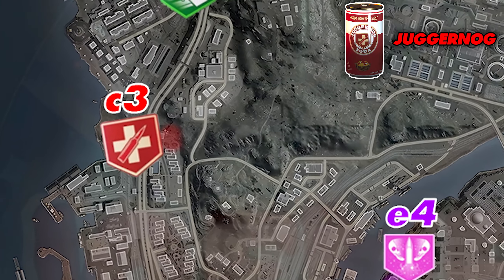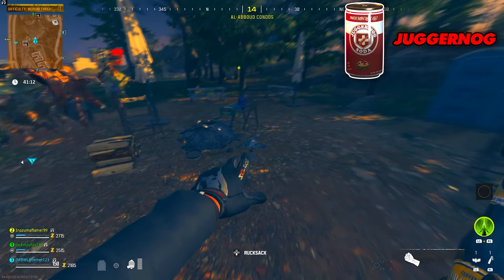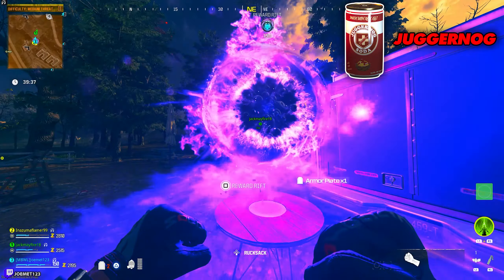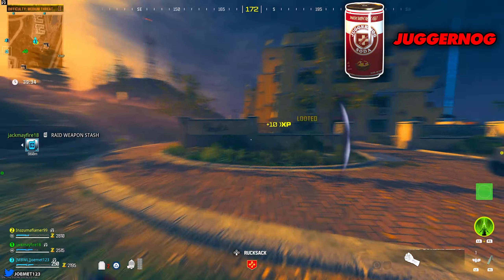Juggernaut: Make your way to the C3 coordinate of the map. Here you'll find a campfire next to some chairs. All you have to do is throw a molotov onto the campfire. After doing so, a completion noise will play and inside the spawn portal will be your free perk.